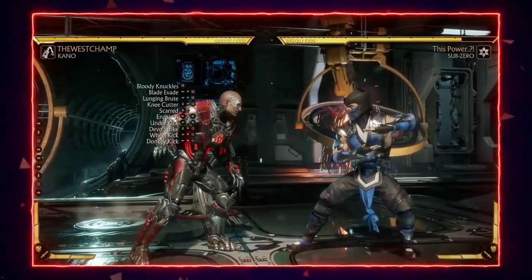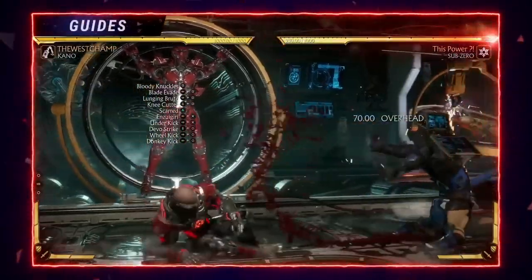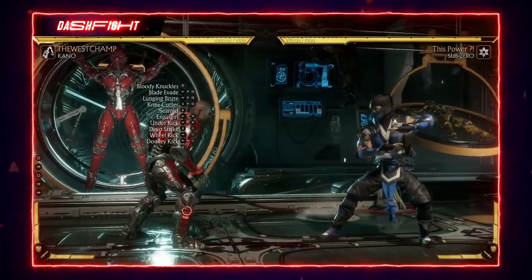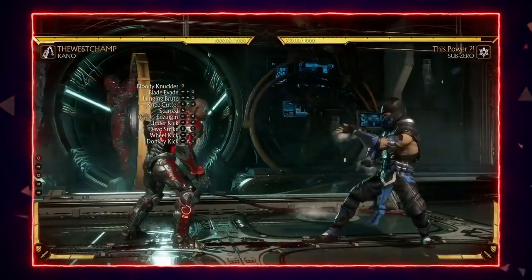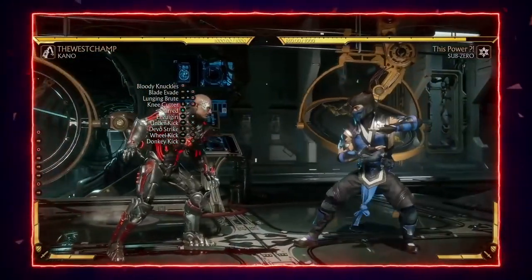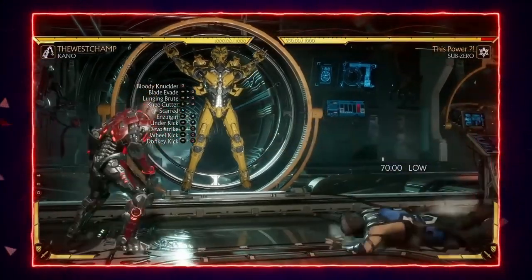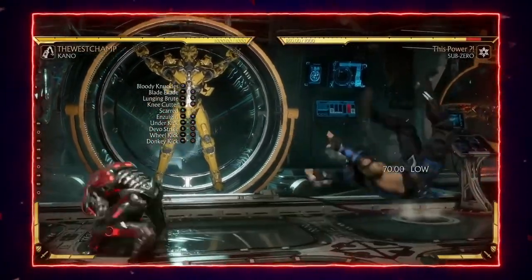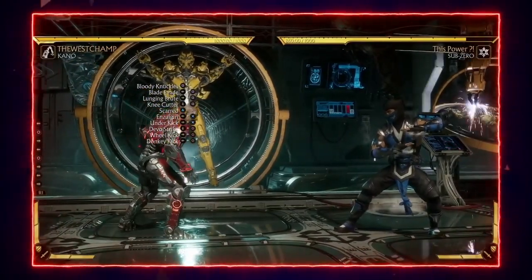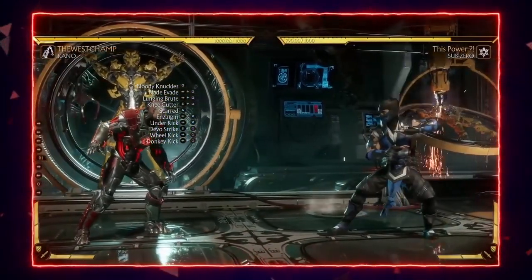Down 1 and Down 4 are both tick-throwable into his command grab. Forward 4 is a decent overhead — if you catch an opponent sleeping or crouch-blocking too much, throw in an overhead to keep them honest. His sweep goes pretty far, low-profiles his hitbox, and if an opponent is standing and blocking all day, you can just dash up, hit them with a sweep, get a knockdown, and go in.